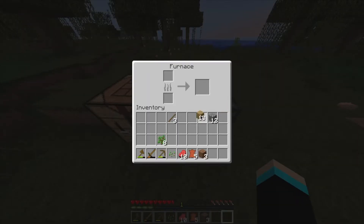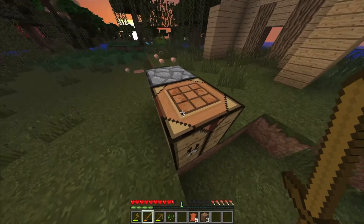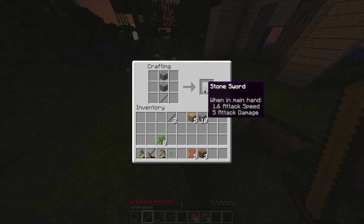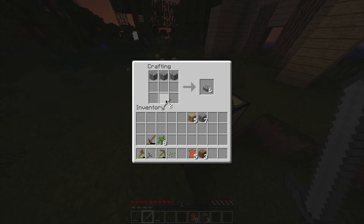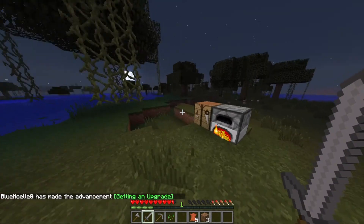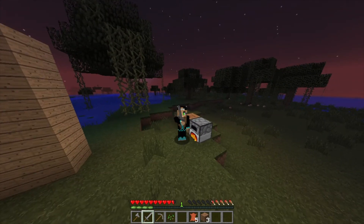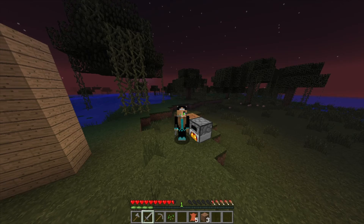We got a furnace — I'm just going to use some of our wood to fuel it. So now what we can do is make some tools. Let's just make a stone sword, a pickaxe, and then we can make an axe. There we go — we are set for our tools, and yes, this is the end of the episode. Hopefully you all enjoyed the first episode of the survival series. If you want to see more, make sure you tell me down below — I would love to read the comments. Thank you everybody for watching. Make sure you hit that like button and subscribe. See ya!